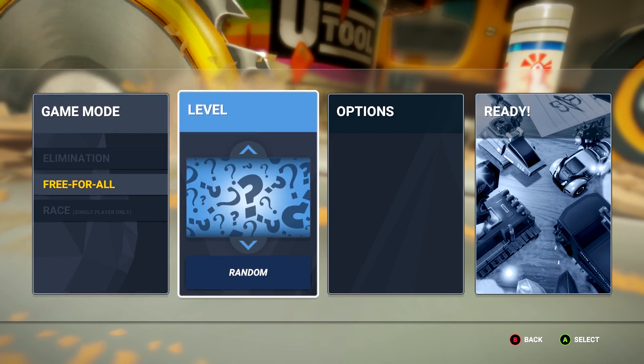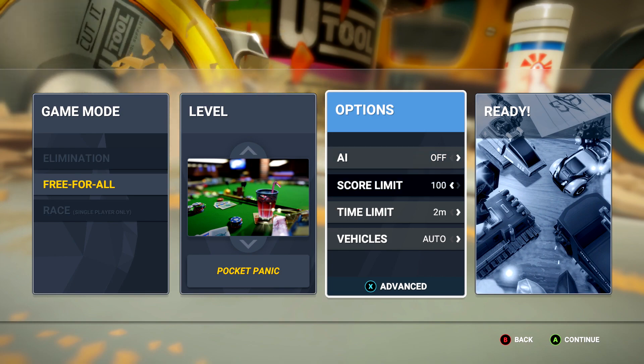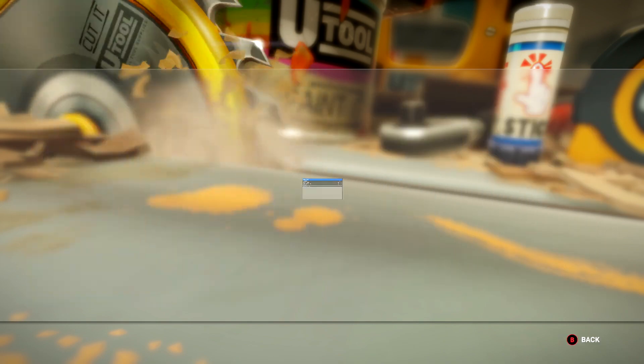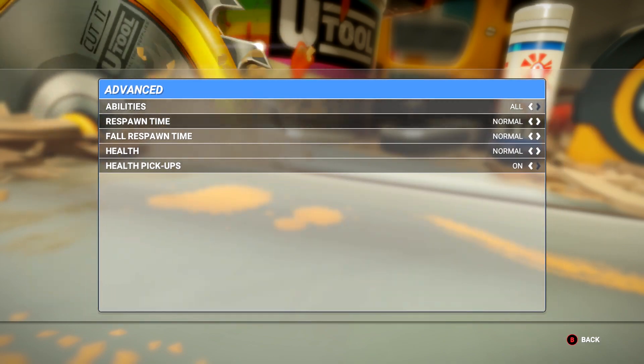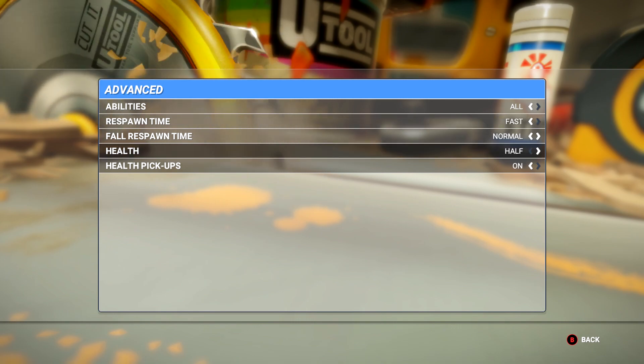You want to do this in free-for-all. Do whatever you want for your stage. For options, I'm going to recommend you turn off the AI so they don't bug you. Make sure you crank up the score and time limit so you don't have to worry about those. Then hit the X button to go into advanced settings. You're going to want to turn the respawn time up to fast and then make sure you turn the health down to half.